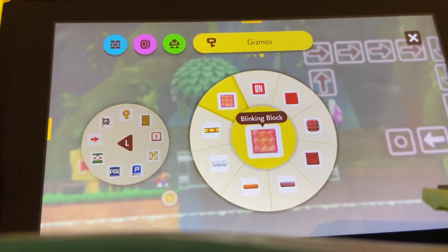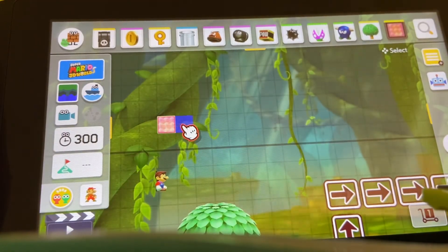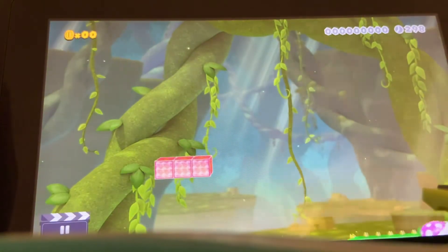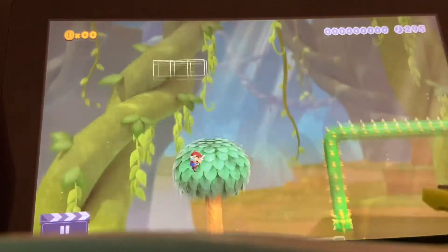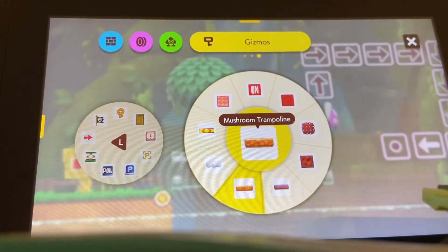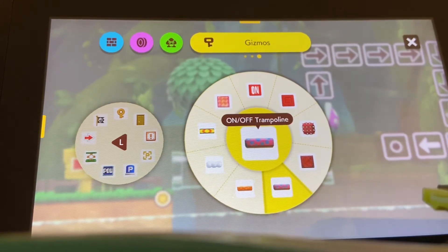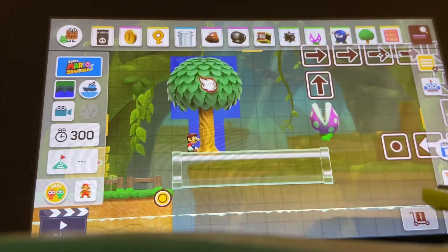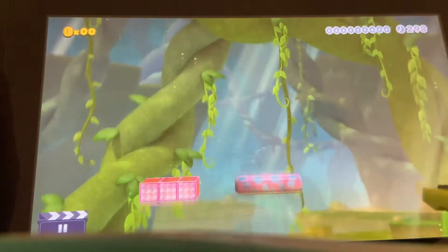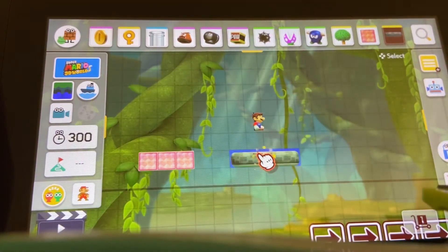You still have your dotted line block, but you also have spike blocks that turn on and off with the switch. You have blinking blocks that do the same as donut blocks. There are dash blocks which make you dash. They have cloud lifts and on/off trampolines — depending on the switches you can make it either a solid trampoline or a bouncy trampoline.